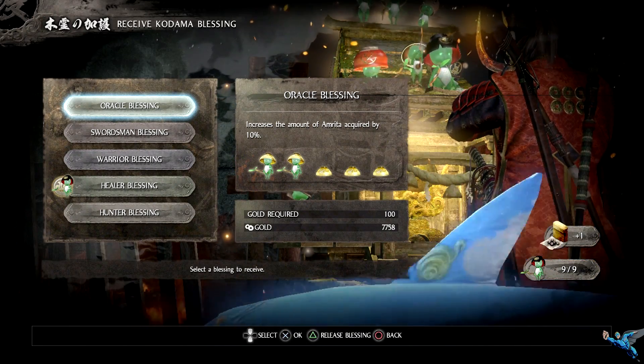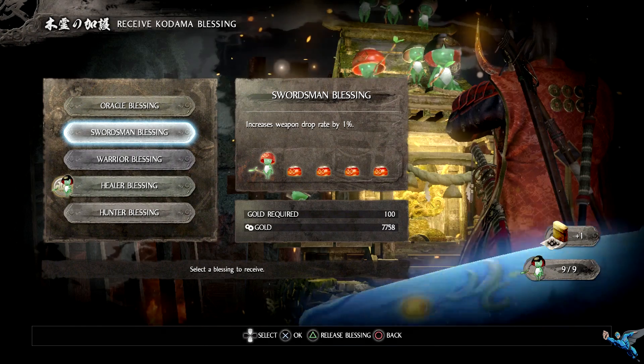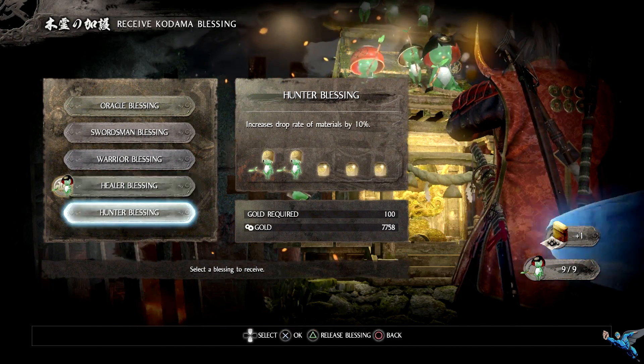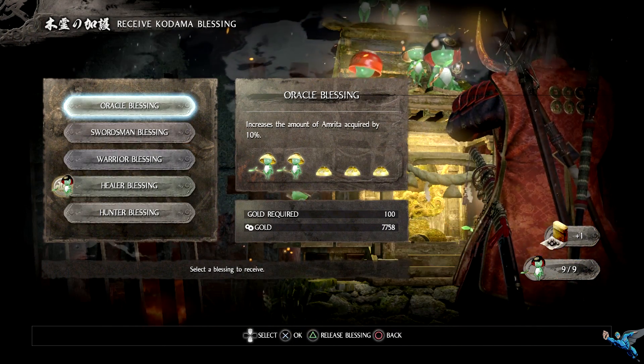Hello everyone, Johnny Hurricane here from gamersheroes.com. Today we'll be finding the Kodama locations on the Isle of Demons in Nioh. There are nine in all and they will give you various buffs, so let's get started.